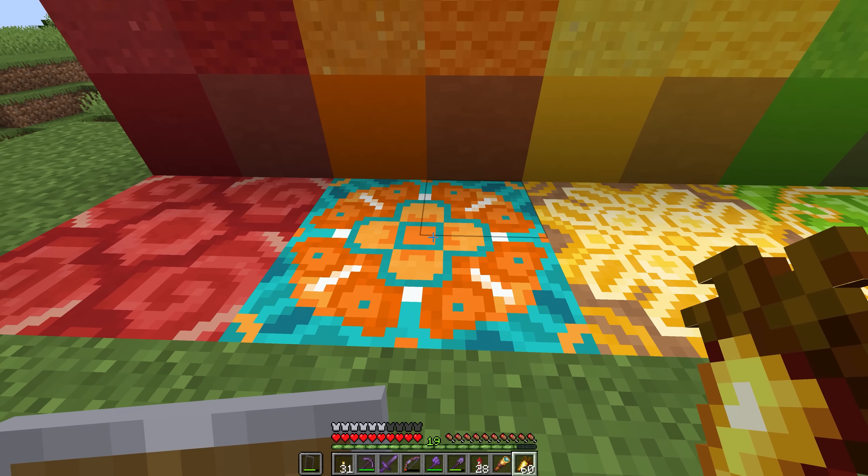Yellow glazed terracotta has this honeycomb-looking pattern — it could work really well with the honeycomb blocks from our honeycomb farm. Lime terracotta actually looks like the wedges of a lime, which is kind of sweet. I always like the subtlety of the lime glazed terracotta — I feel it's an underrated block that's a bit difficult to use because of the pattern, but there are some really cool designs you can get out of it.